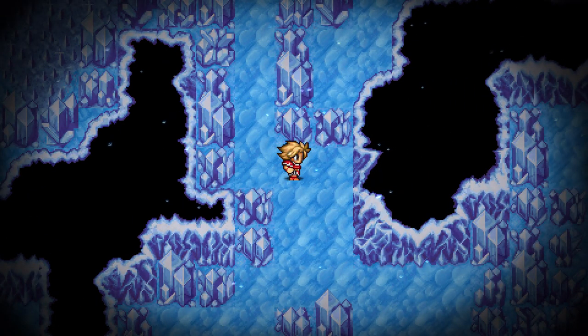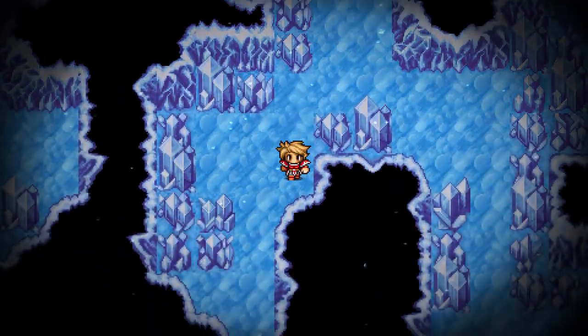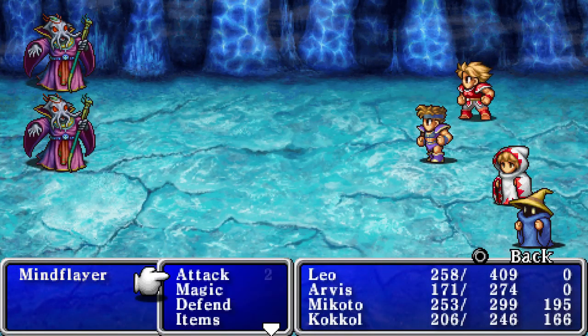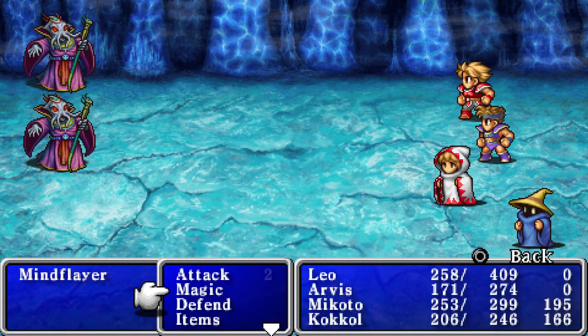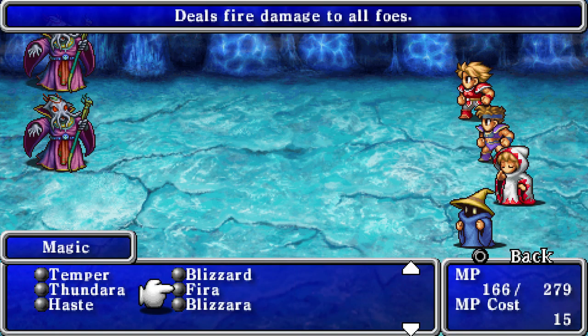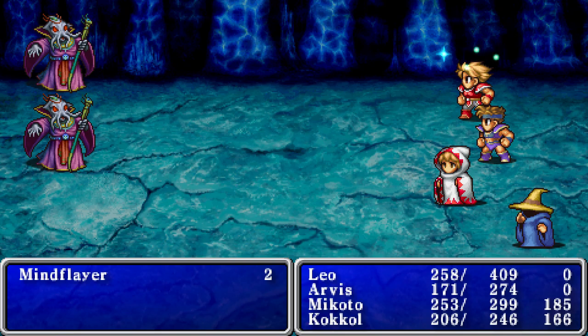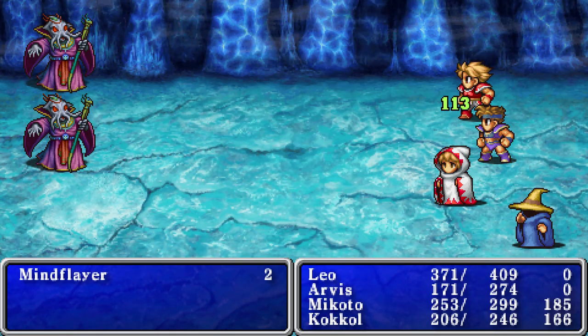Going down here — I believe this is where some of the tougher enemies spawn. Oh, a mind flayer — that's the upgraded pisco demon, which is gross. Good, I got that heal off before it became too much of a problem.